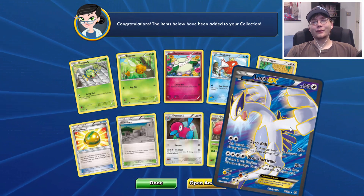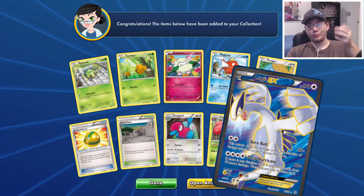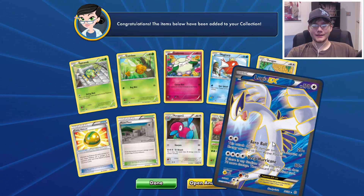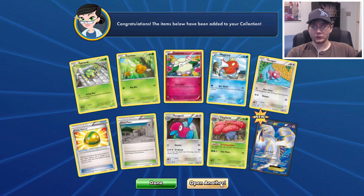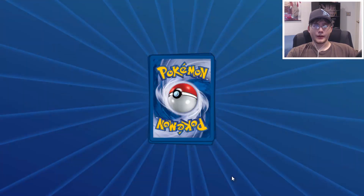We have a Lugia Full Art EX! There you go. As for an EX and a Full Art, you get both — so that is really awesome looking. Lugia looks just amazing as a Full Art like that, and it's a new card for us, we didn't have it in the game yet. I don't know if I had the regular EX, but at least now we have the Full Art, so that's cool. That changes things up a little bit.